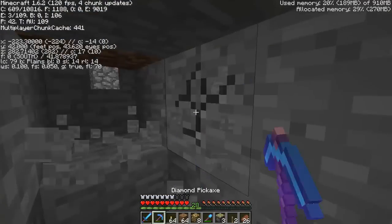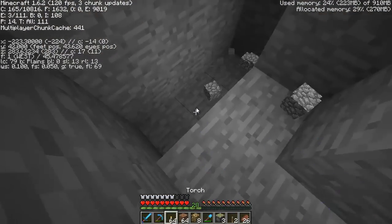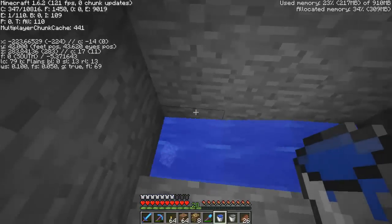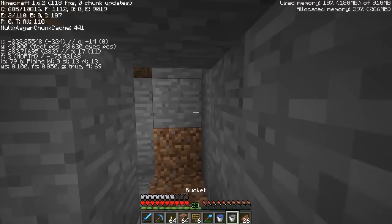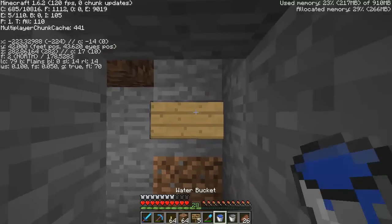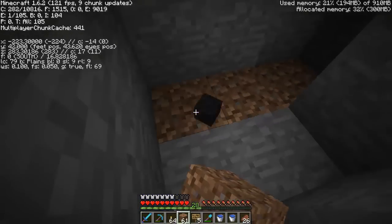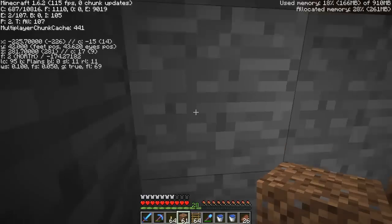Let me just set this up. First of all, since I only brought two buckets with me, I'm going to set up an infinite water supply here. This will be the water break to get down here quickly, and it will no longer need this down here. And then I'm going to build my axis back to the surface.